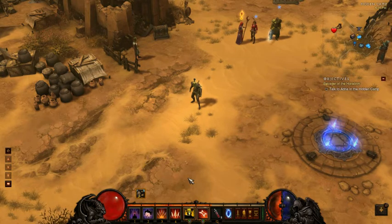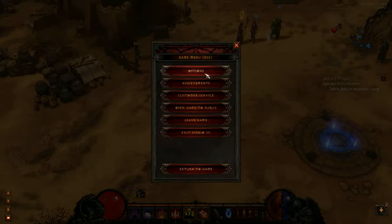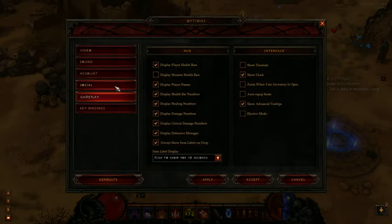To change this, you can go to Escape, then go to Options, and then under the Gameplay tab in the Interface area there is a button called Elective Mode. The description for this is to enable full customization of skill selection and placement on the action bar, which is exactly what we want.